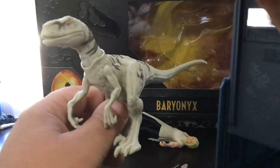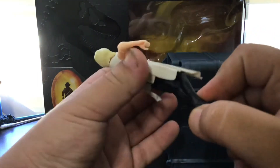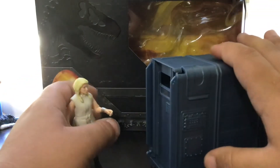Now let's put Ghost in her paddock. I'm having a little trouble getting her in there, but let's close this up. We now have a dangerous subject inside the paddock, and Soyona has to be nearby at all times in order for this thing not to break out.